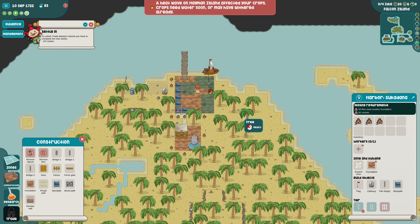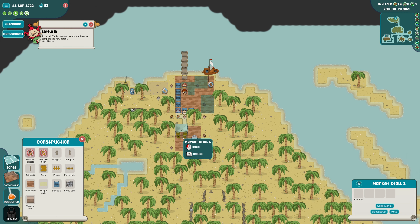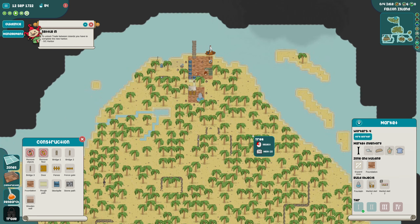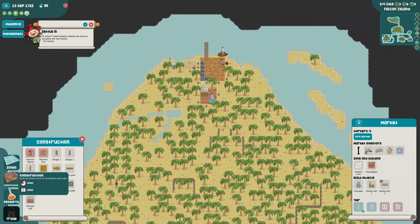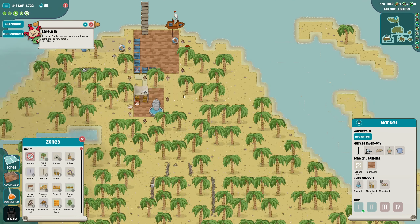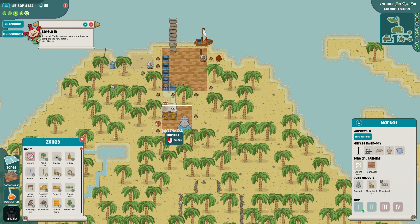I'm just going to set up a small little area here. We can just hire workers and have more workers here - what a great system! I'm assuming we probably can't grow wheat here, so we won't be able to make bread. We'll have to ship bread here if we want it, which is kind of annoying. But we could just keep tier one villagers here and they don't need bread - they just need fish.